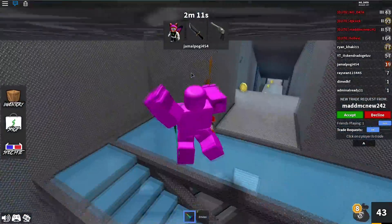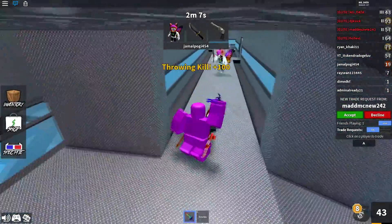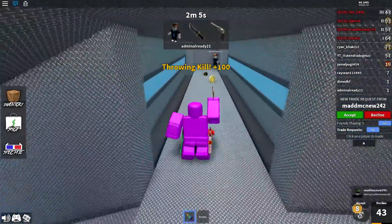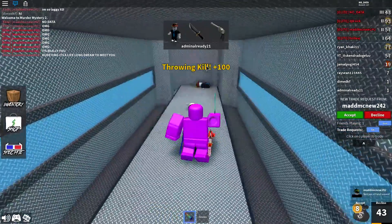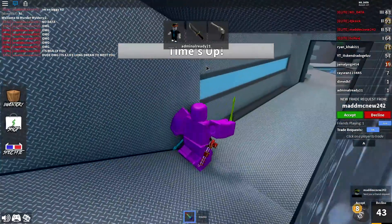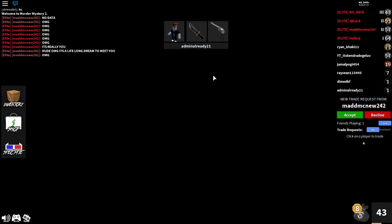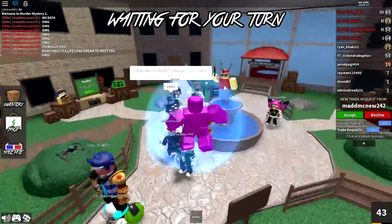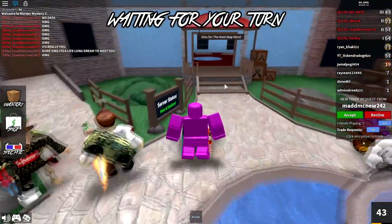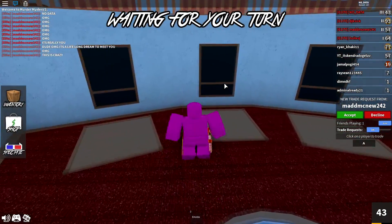Chromas are basically reskins of the original godlies except they change colors. For example, the seer is usually green, but a chroma seer would cycle through red, orange, yellow, green, blue, and purple, then back to red. Chroma knives are the most expensive items in Murder Mystery 2 — they have super high demand and extremely high value, even surpassing completely unobtainable items.